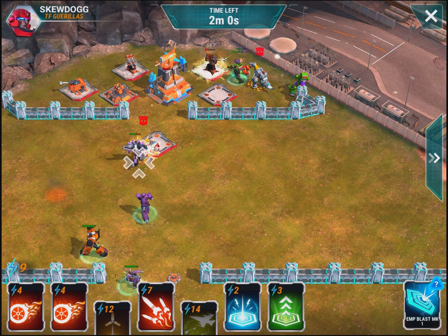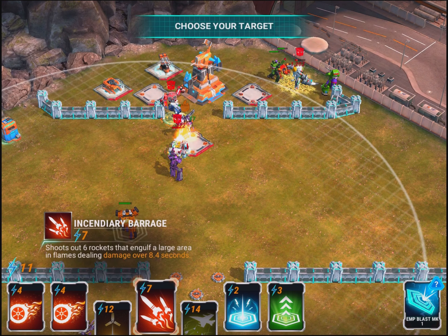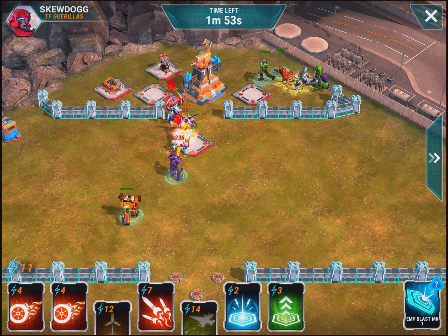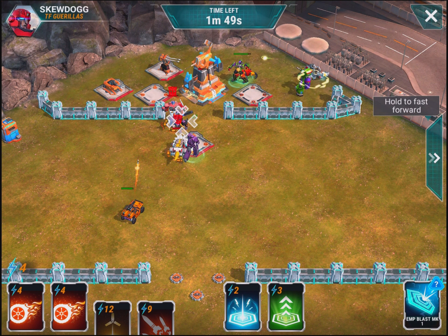So we have a Grimlock, a Slag — who is Slug — and an Optimus. They have some decent defenses here. My EMP guy is all the way down there being an idiot, so rather than an EMP, I'm going to shoot them.